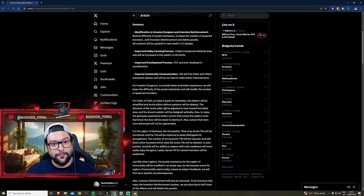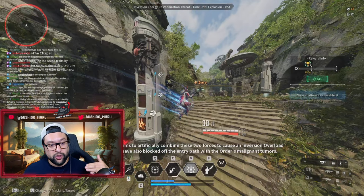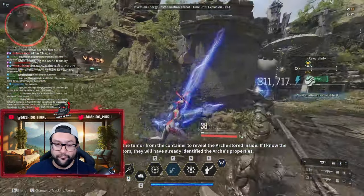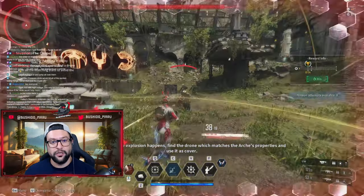The third change: the direction of the archipelium will be adjusted to look towards the battle area, and the drone's pattern will be designed vertically. So we will see this vertically rather than horizontally, so we know this matches the right side or the one on the bottom. Clearing out and finding which symbol is where is going to be much easier. They actually did a great job reacting so fast and deciding to improve this mechanic.